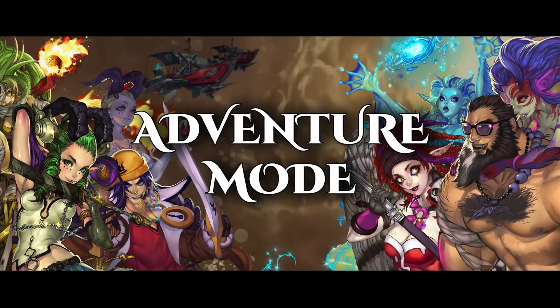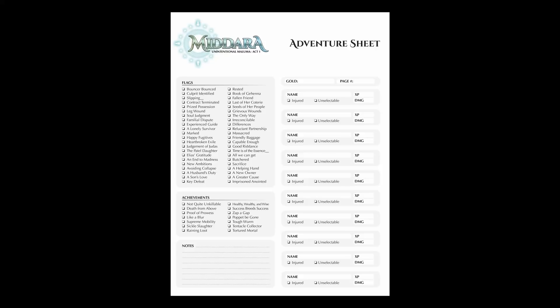That's the basics of the adventure mode. Now let's move on to the last big part: the adventure sheet. This sheet is printed in the back of the rulebook and is intended to be written on. If you don't want to mark up your rulebook, there's a free printable version on our website. The story sheet is used to keep track of gold, your current page number, flags, achievements, XP, damage, current party members, and if any adventurer is injured or currently unselectable.